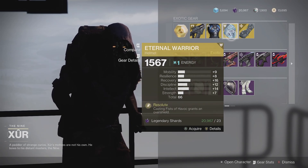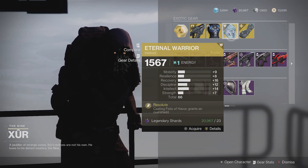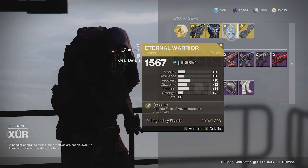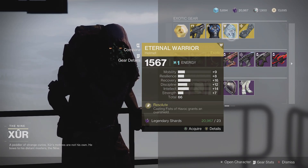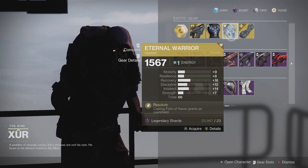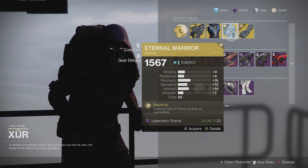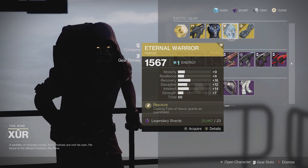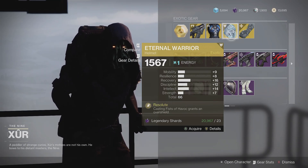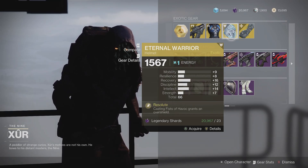For titans we've got the Eternal Warrior again. This one is also a very decent stat roll — 66 overall stats. I would recommend picking this one up except that we just got another roll of this, I think it was last week, and it was even better in my opinion. So if you got the one last week you don't need this one, but if you missed last week you've got another opportunity to grab a very good Titan exotic that also works with the new Arc 3.0 meta.